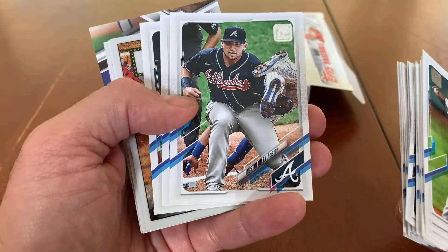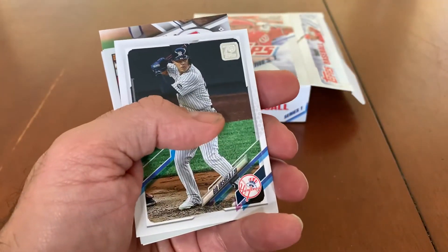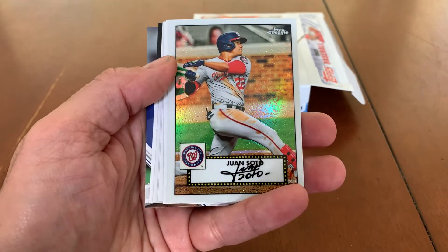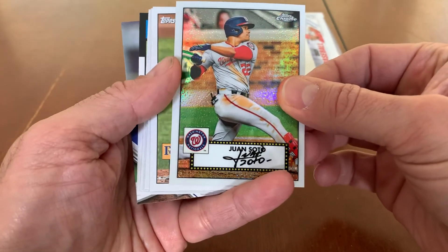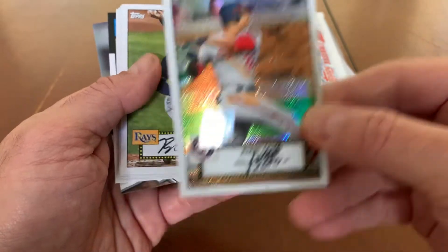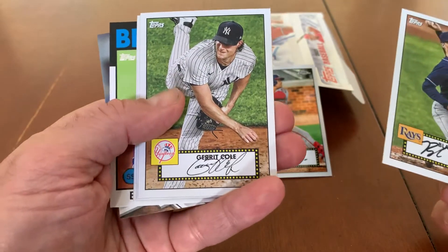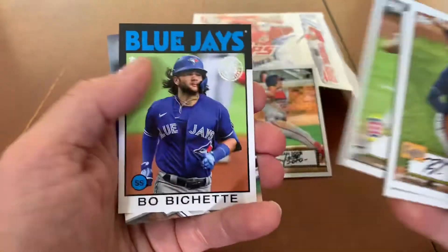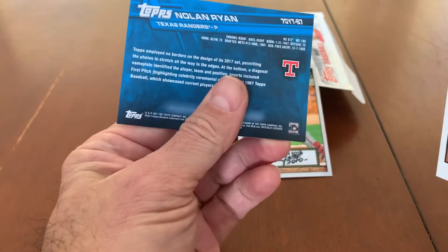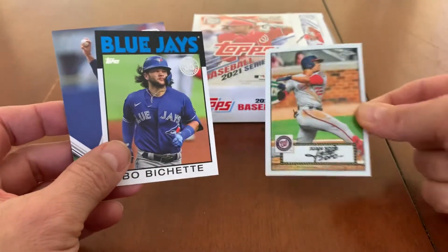There's Michael Taylor and Geo Urshela. All right, here we go — the good stuff! Look at that, pops — chrome Juan Soto 1952 design. That is sweet, that is a nice card. We got Blake Snell, Gerrit Cole — I think that's my second Gerrit Cole, my second Kershaw — and a Kris Bryant, a Bo Bichette 1986 design, and a Nolan Ryan 70 Years of Topps.